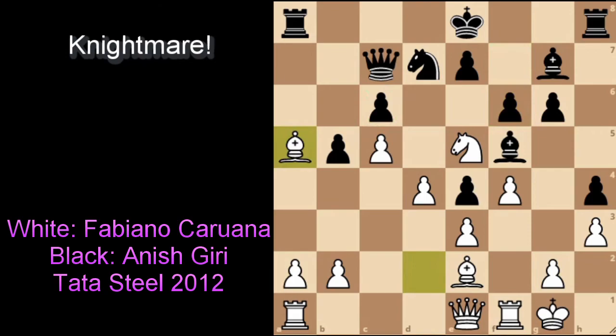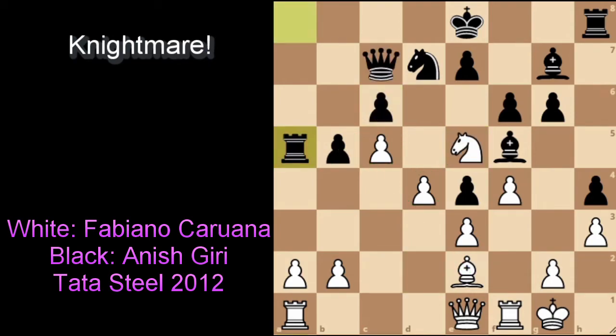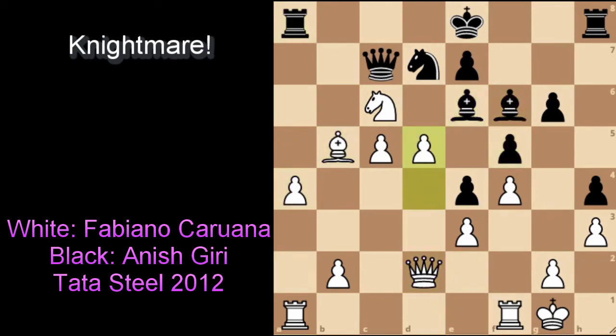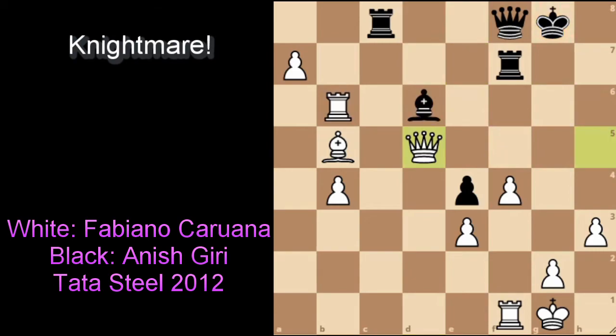Caruana played bishop takes on a5 — a move that seemingly throws away your bishop, but the point is you can't take with the queen because the knight takes the pawn on c6 and you're basically down a piece for two pawns. You have two passed pawns on the queenside, and the pawn on b5 is going to fall very soon. If you take with the rook, there's also knight takes c6 because the rook is hanging — you'll have two pawns and a piece for a rook, a very good deal, and again the pawn on b5 is going to fall. Giri continued with rook to a8 but after bishop to b5, White has four passed pawns on the queenside and it does not take much for Caruana to win, marching all the pawns to promotion while targeting the weakness on the kingside.